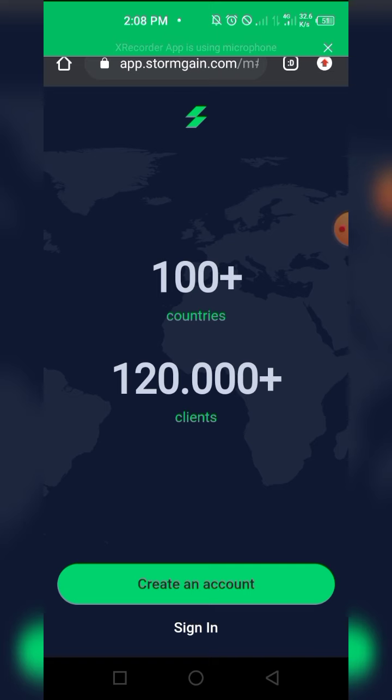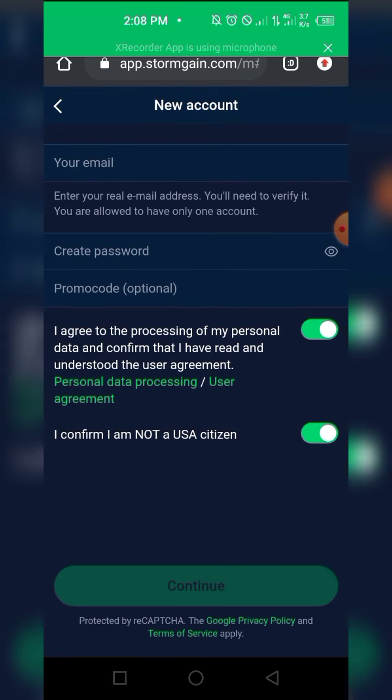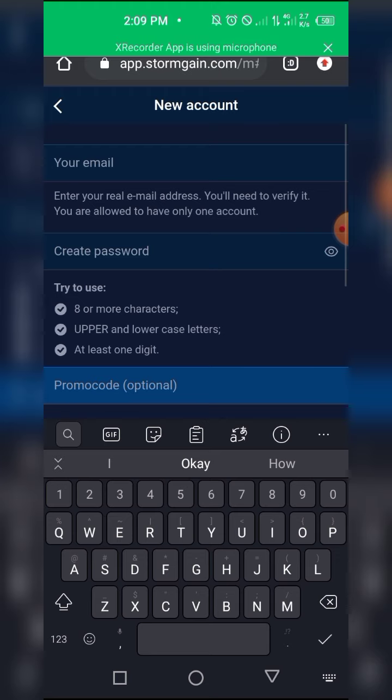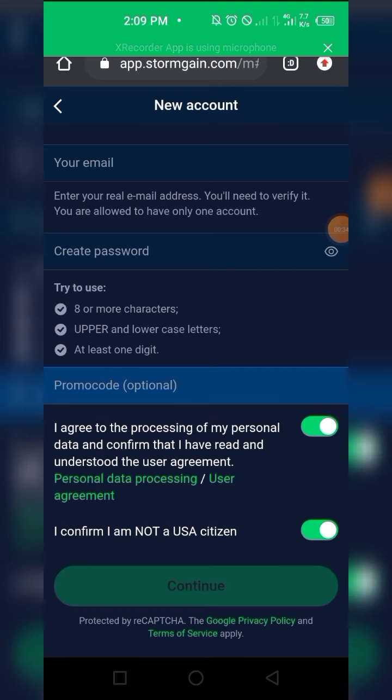If you've never registered for the StormGain app before, the first thing you want to do is create an account. You put in your email, create a password, and then there's an optional promo code field. You don't need to fill it in manually - as long as you're using my referral link, it will automatically add you. Note that this is not available for US citizens, so sorry - you may not be able to do this.